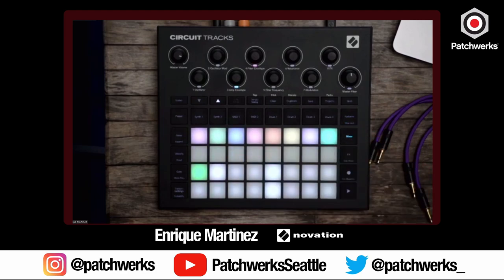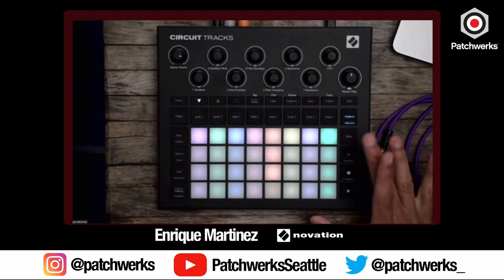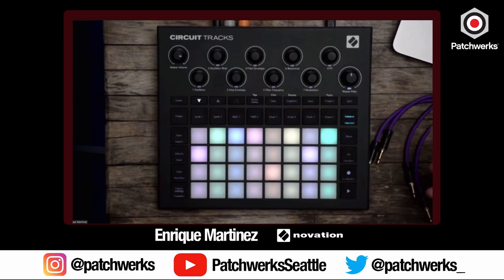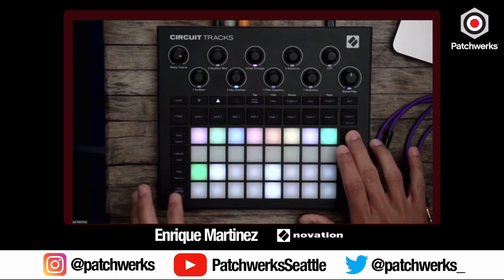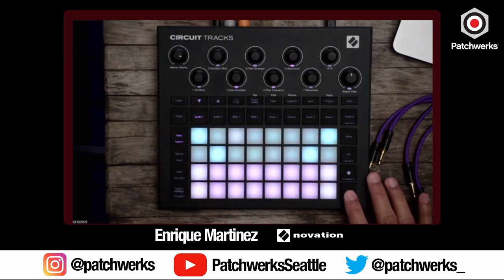Scenes are super powerful and get really fun when you use the toggle feature — hold something down, make some changes like selecting a new scene, and when you let go it takes you back to your last page, which in this case is patterns. Seeing somebody do it makes you think 'that wasn't actually too hard' — you've got different parts of the song written in less than three minutes.